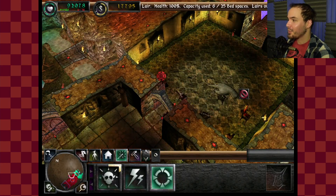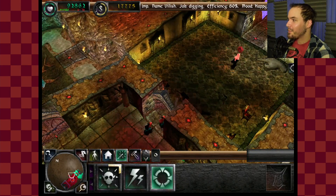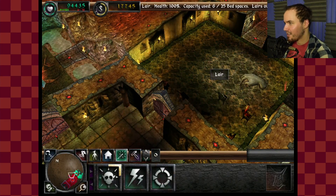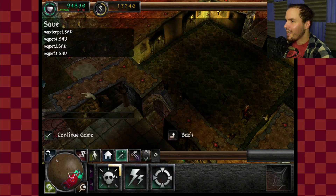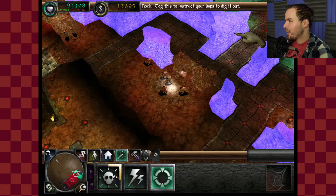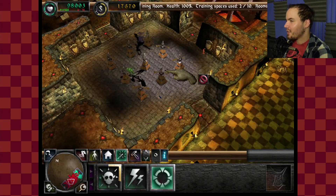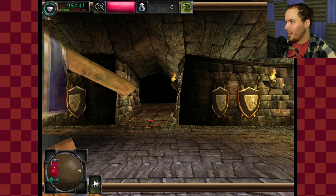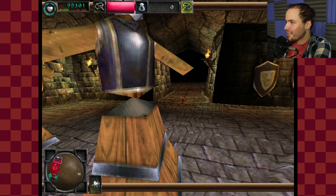I got my new spell as well — this lets me possess somebody. Let me actually save before I do that because this game could crash. Where's somebody? Let's possess this troll.